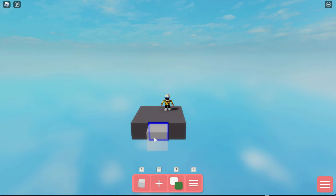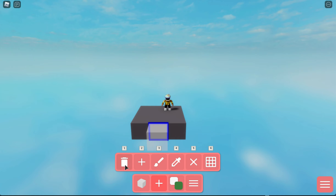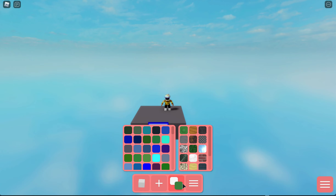I was a little bit rushed in yesterday's build mode update so today I'll cover everything. We have all the new items and blocks, a new recent column, delete, add, paint, paint color, and a grid which I'll show in a second. We also have colors and materials.